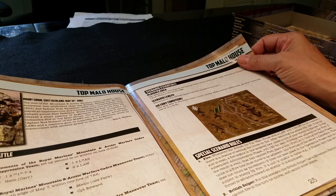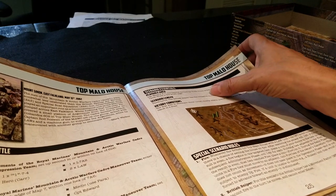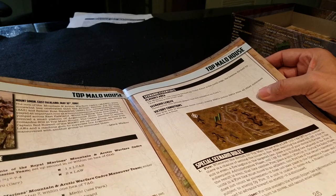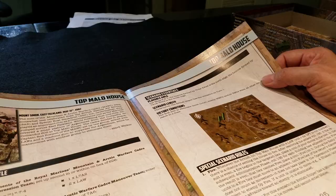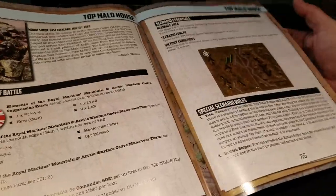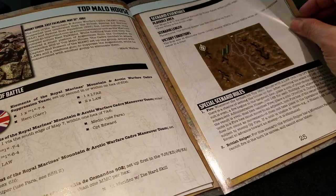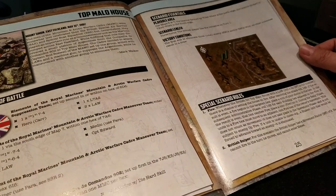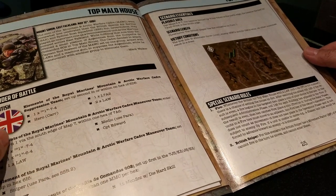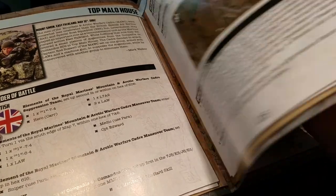'Top Malo' is a pretty short scenario — three turns — and time is of the essence for both sides; very careful tactical play is required. This is where messing with the core rules, which there's some talk about online, would change these shorter scenarios significantly. More power to people that want optional rules, but I'm going to play vanilla.